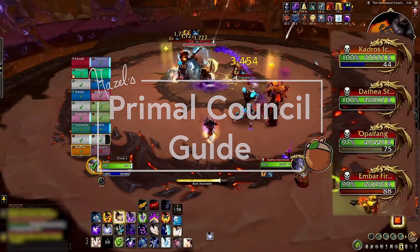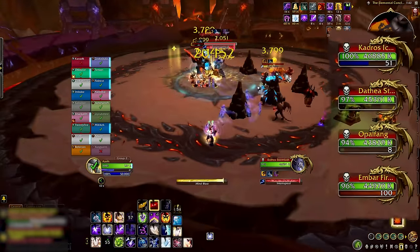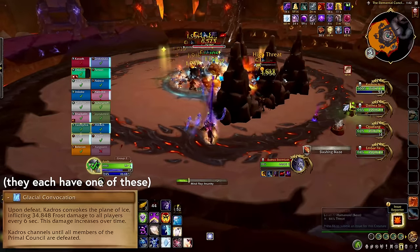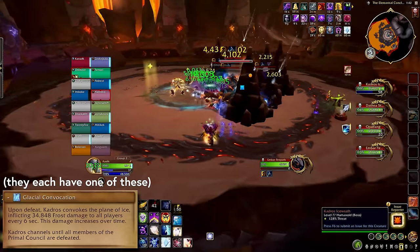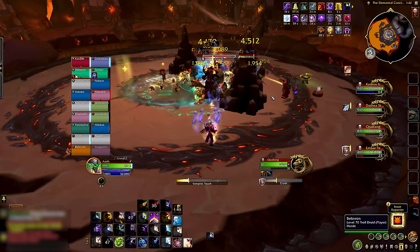You fight four bosses at once, they do not share health, and you want to kill them at the same time. When one dies, it channels raid damage until they're all dead, so bring them down evenly. Each boss has an element, and the whole thing is very rock-paper-scissors.